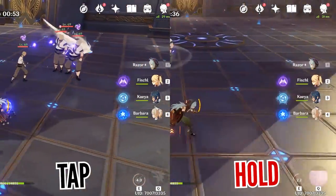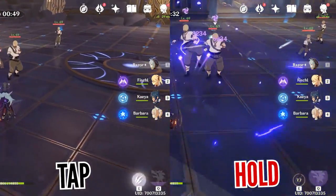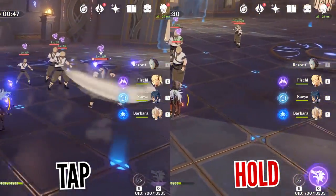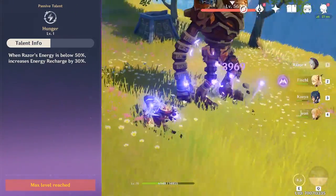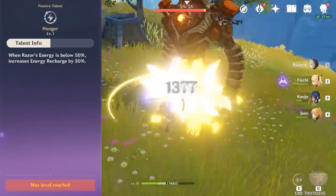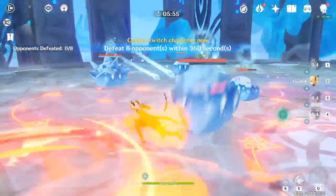The short answer is to gather those sigils when you're only halfway through his energy bar and afterwards cash in those sigils for massive amounts of energy. Razor's Hunger talent even makes things easier since you get an additional 30% recharge when you're halfway through your energy bar. Essentially, the more you play Razor, the more natural you will become with his energy management.